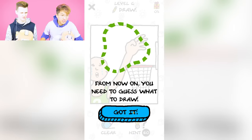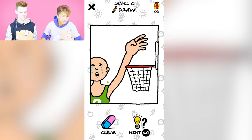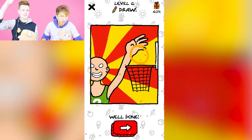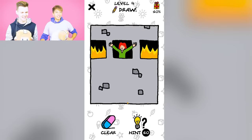From now on, you need to guess what to draw. Got it. So that looks like Adam, and he's trying to — oh, a basketball. He's dunking! I get it! Nice!